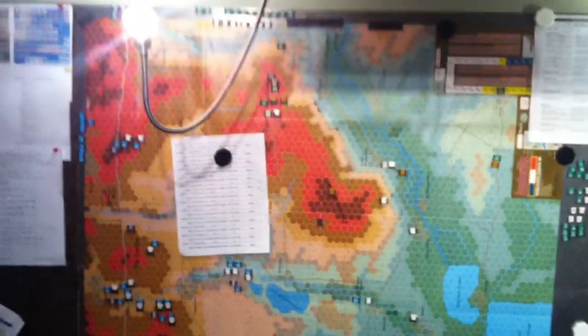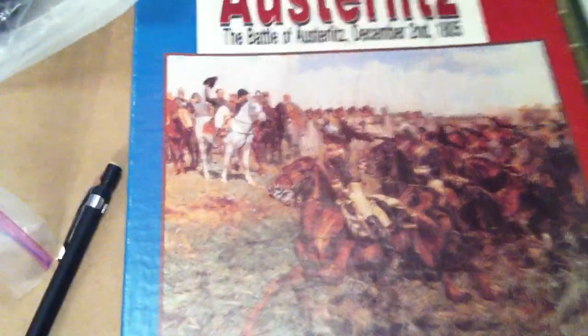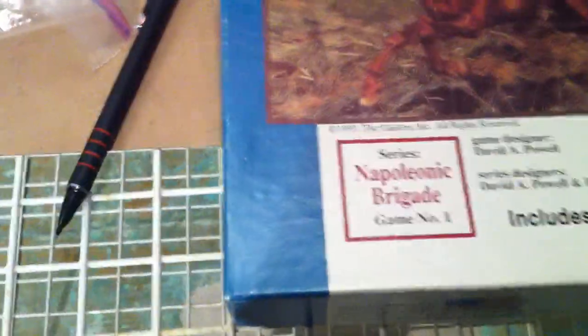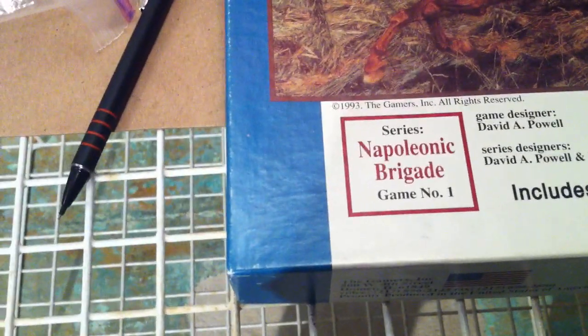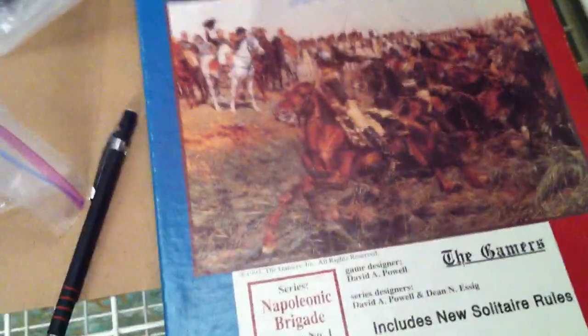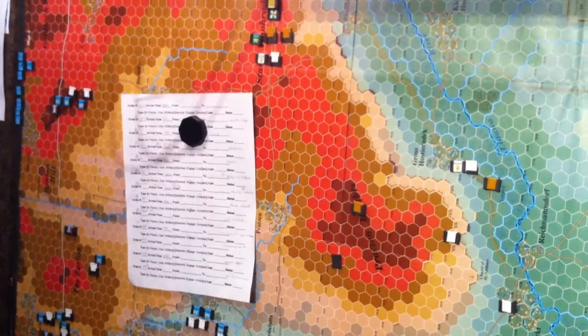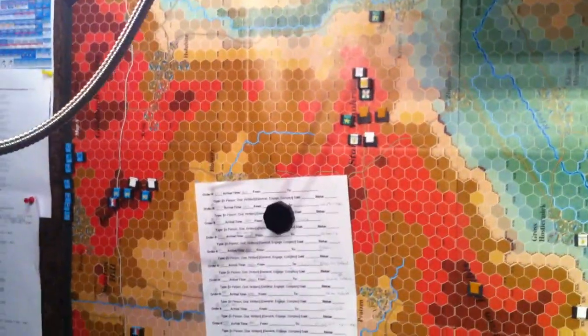Welcome back to the Big Board, and this really is a Big Board. This is Austerlitz, from the NBS system from the Gamers. It used to be called the Napoleonic Brigade System, and I think it ended up being called the Napoleonic Battle System. Something like that. Anyway, as some smarty fans said, it does look like an e-map from USA Today, doesn't it? Not the most attractive map in the world.